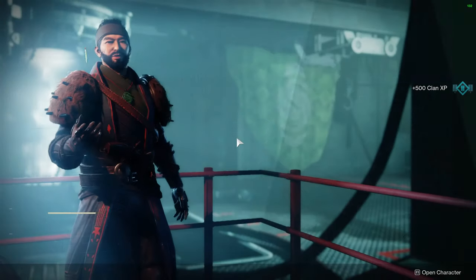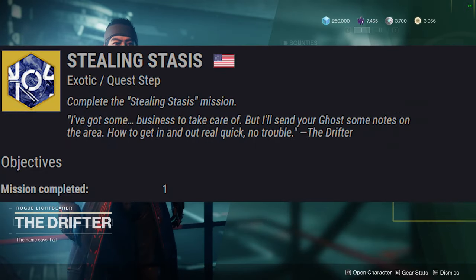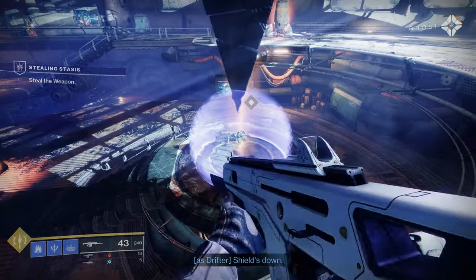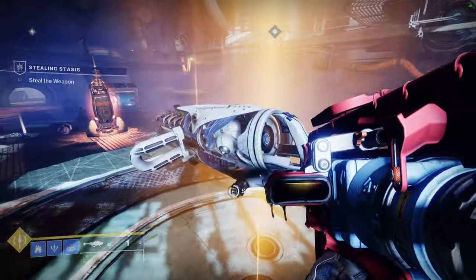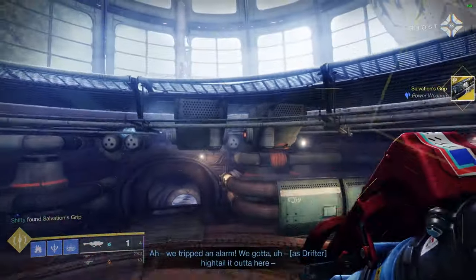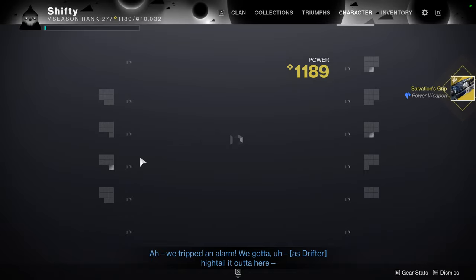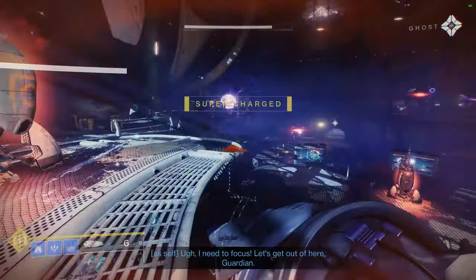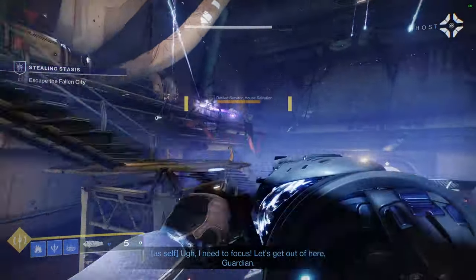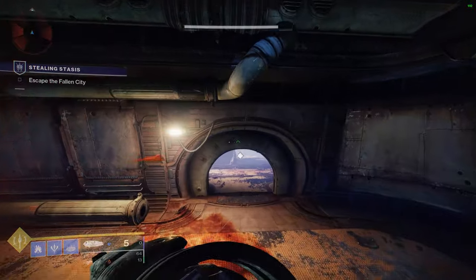When that's done, you'll need to head back to the Drifter in the Tower Annex. He tasks you with Stealing Stasis, another mission you need to complete on Europa. This one is pretty straightforward — I didn't have any problems doing it solo so I don't think that you will either. Towards the middle of the mission, you will be able to steal the Salvation's Grip and wield it, but you will have to escape the fallen city. At the end, you team up with Spider's associates to take on some fallen Briggs. When that's all done, head back to the Drifter and the quest will now be complete. You have your Salvation's Grip.